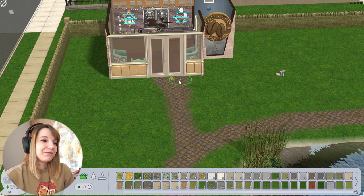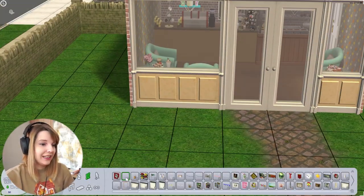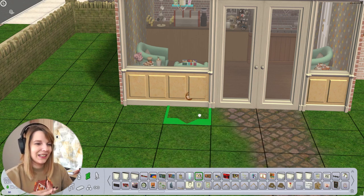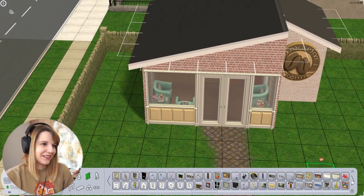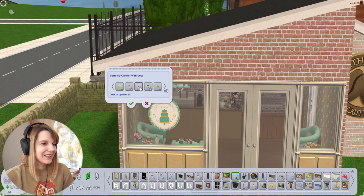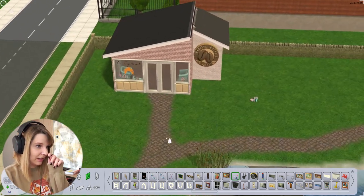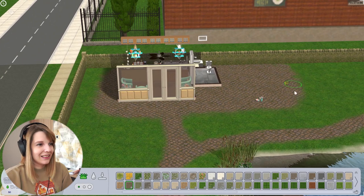I think it turned out really cute. Next to it there will be the regular eating area with the barbecue and everything, and I think it combines the two together in a nice way. I finally used these window stickers because I've had them for ages — the little Visa and Mastercard stickers — but I don't think I ever used them before. Look how cool they look! I love them so much. It just adds a nice little touch to your business and makes it a tiny bit realistic.